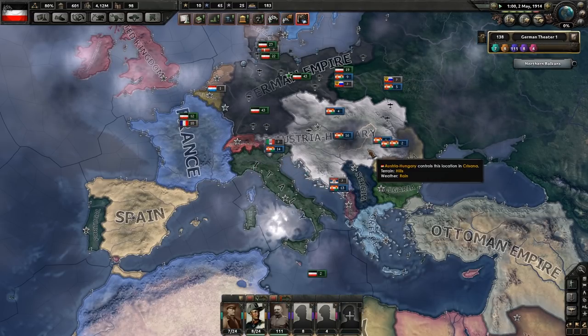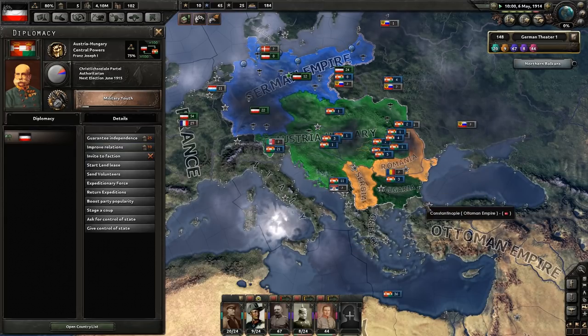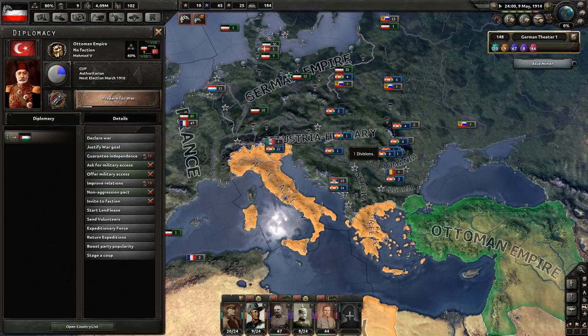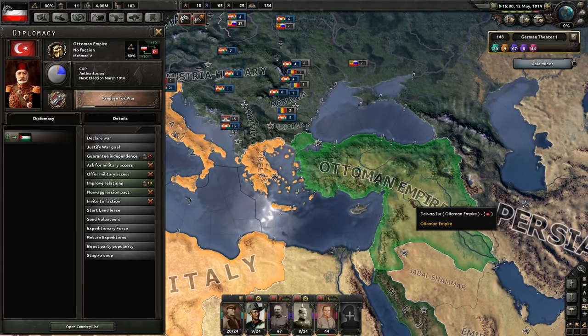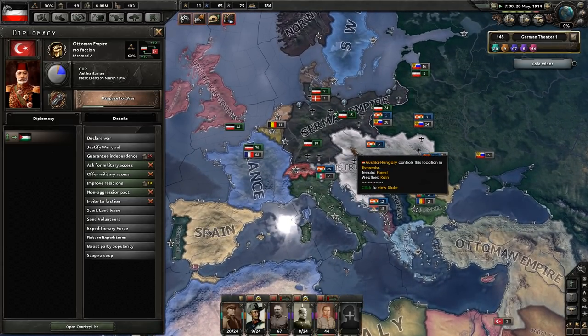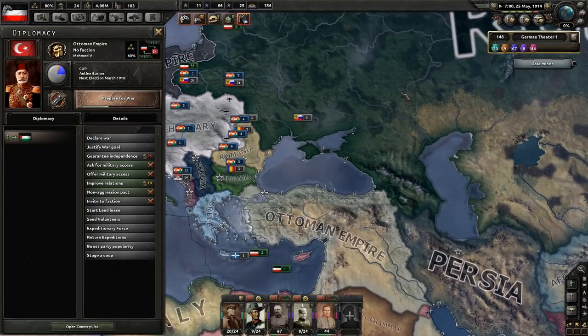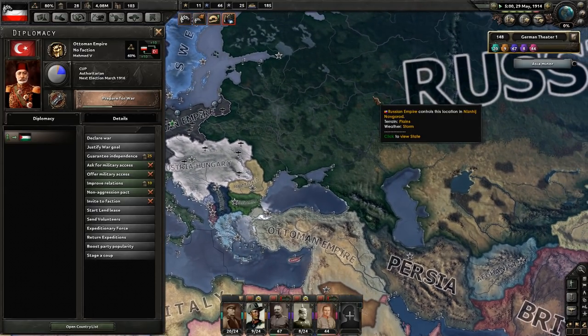The Austrians should be cozying up to the Ottomans and we should be seeing a lot of chaos take place. The Ottomans will probably take a few months into the war before they get involved, but if the Austrians and the Germans want to have a chance, they absolutely need the Ottoman Empire because Russia is going to be a tough foe.